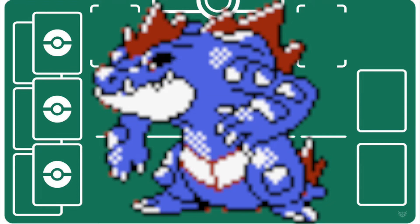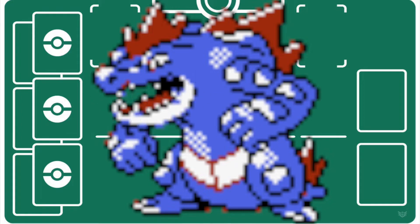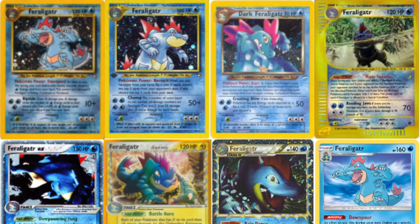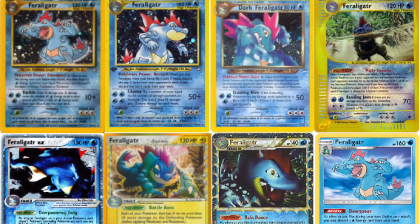The Feraligatr line is my favorite starter line of any generation, mainly because I was using it to speedrun Gen 2 before I even really understood what speedrunning or challenge runs were, where you just teach Feraligatr Ice Punch, Surf, and Bite, and you can solo the entire game with it. So of course I enjoy Feraligatr's rich TCG history.